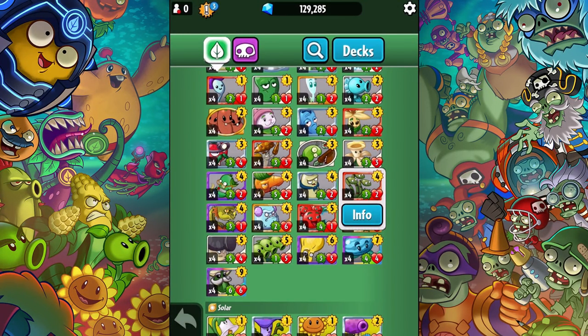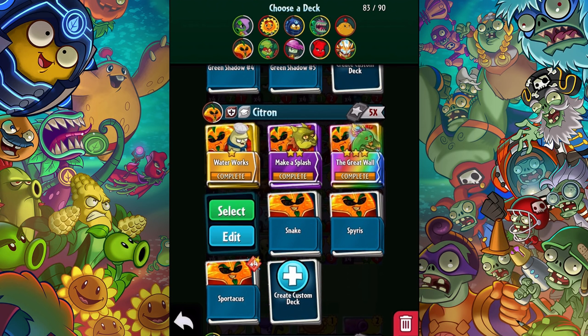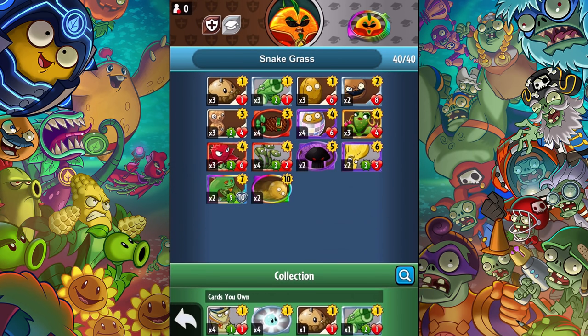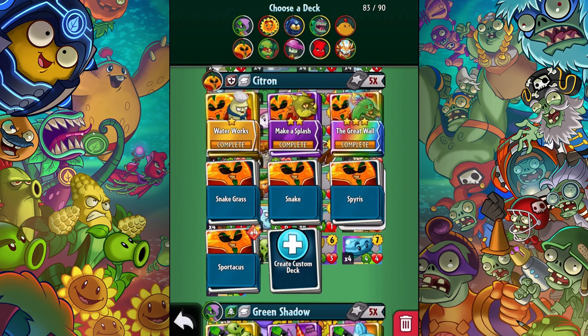So I made a citron deck at first because I was thinking, if I make a deck I'm going to want to have a lot of protection for it. I made a citron deck, played it a lot in single-player — I wasn't winning. I had a lot of things to protect the snake grass and just grow and grow, but I just wasn't winning. I was trying to do like a nut-based deck because I was putting a lot of nuts to protect it, using mirror nut, and it just wasn't going my way.